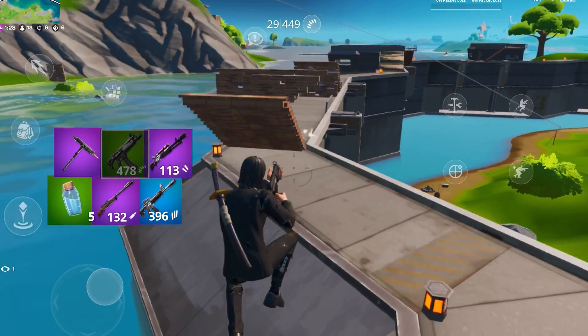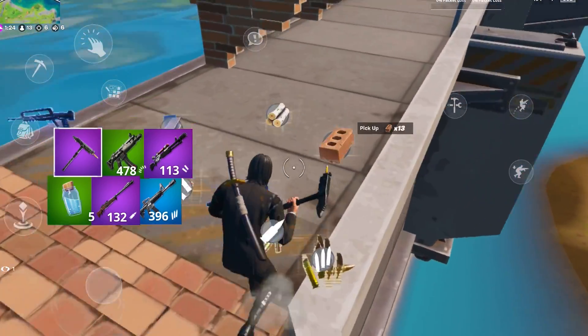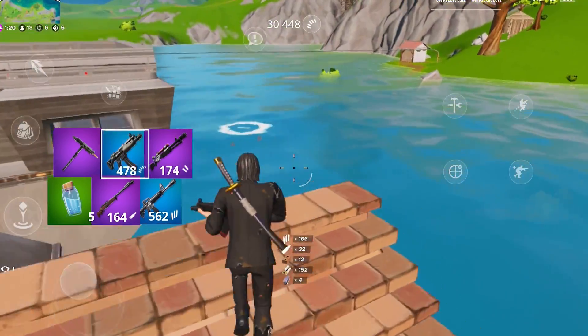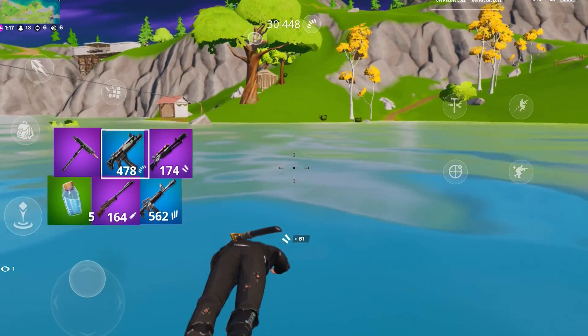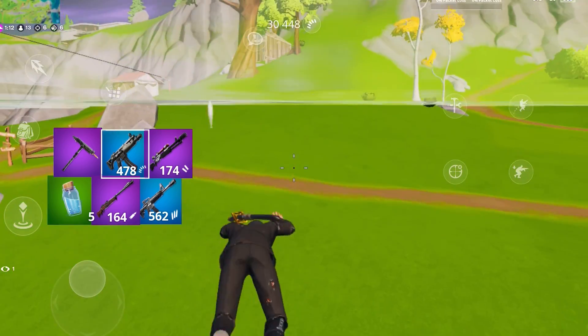Into weapon changes — the charge shotgun base variants, not including the mythic, got a buff. They have an extra bullet. The other change I could tell is that when you see the charge indicator go up, it is now displayed at the top of your crosshair instead of the side.